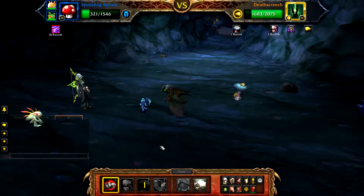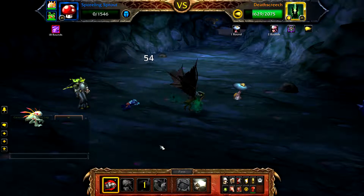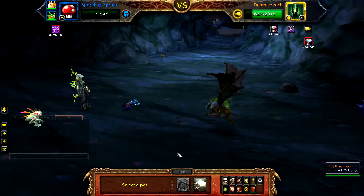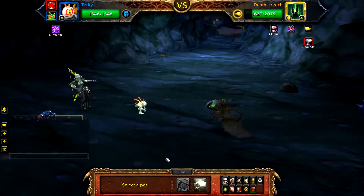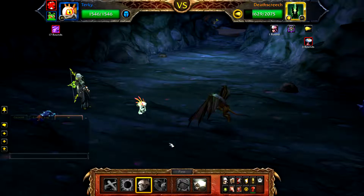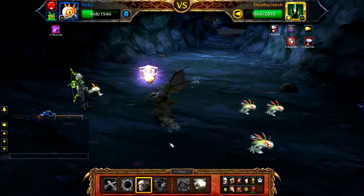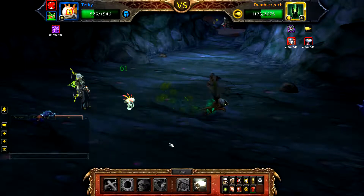Once your Sprout is defeated, bring in Turkey and just cast Stampede. You will probably get one round of Stampede off before Turkey is defeated.